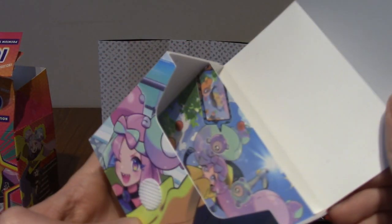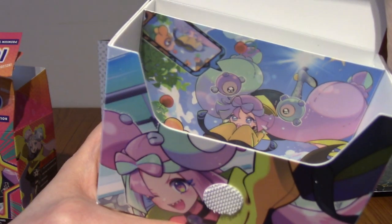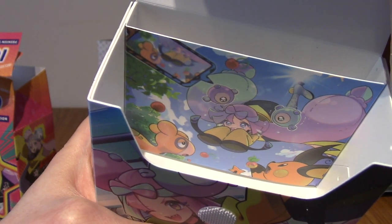I think it's six packs. There is a separator inside — that's very cute. That's the art. It's slightly different art again, actually. That's really cute — got a Raichu and a Camerupt.